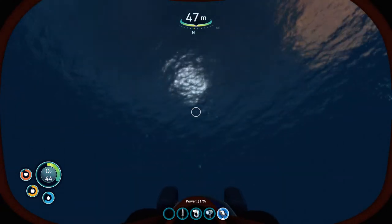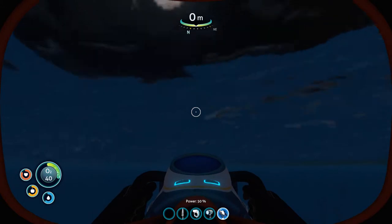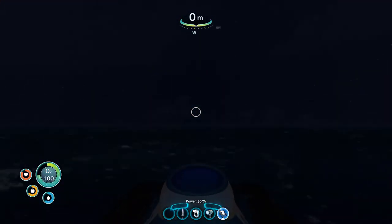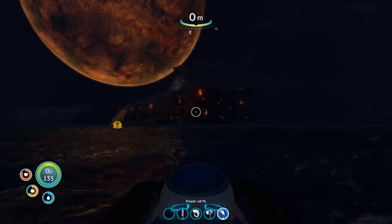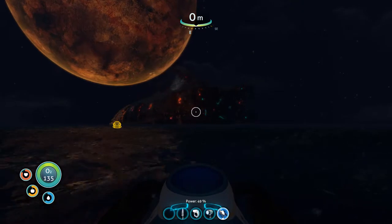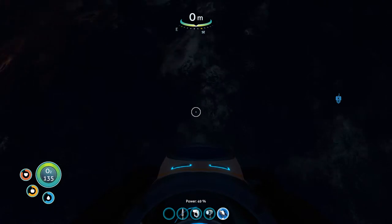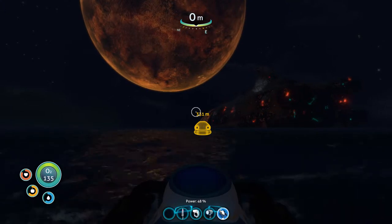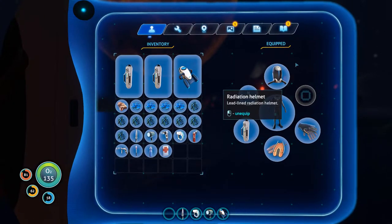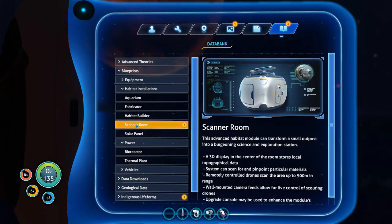A nice pod of reefbacks. Go up, up, up — oxygen. It's really dark, it's hard to see anything. I may wait it out a little bit. Gonna have to go check out the Aurora sooner or later. I'm not going over there without some kind of protection — I mean, I know I got a radiation suit, but... Okay, let's see. We got a thermobuilder and a scanner room. What else do we have?